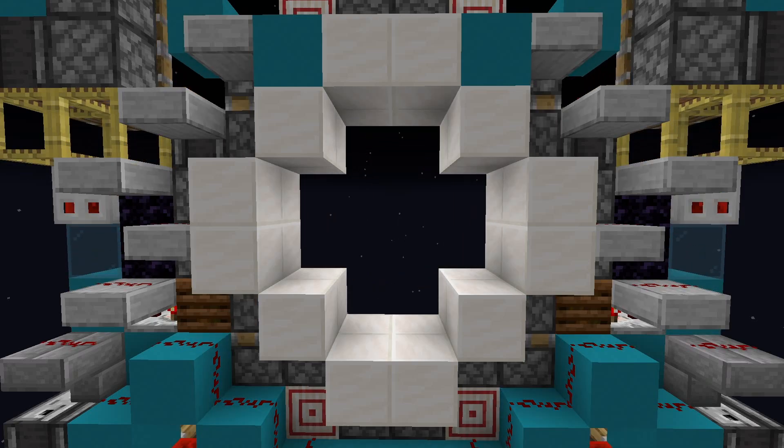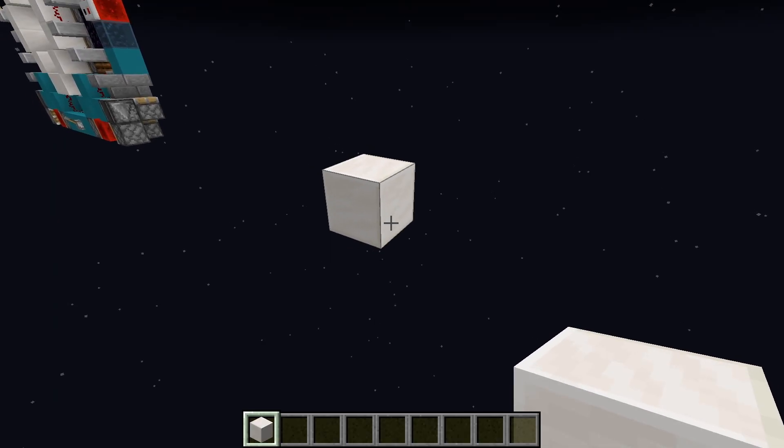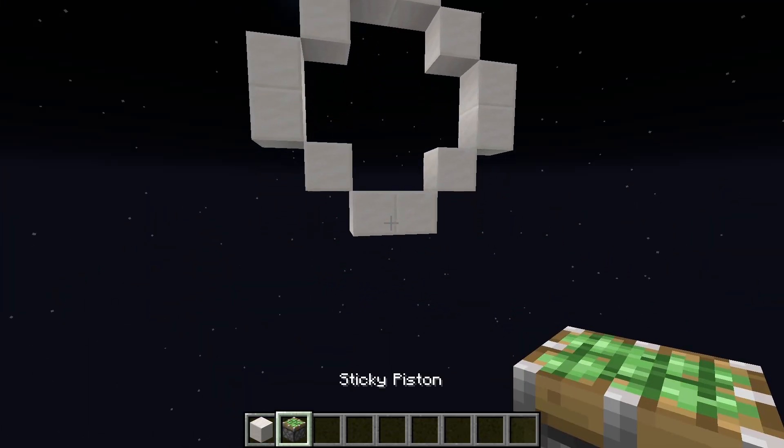Here is a 4x4 circle door. Here's what you need and this is how you build it. First you want to make a circle door frame that is 4 high and 4 wide. Then you want to make this layout.